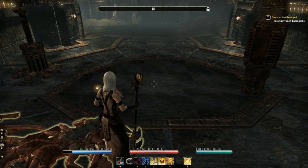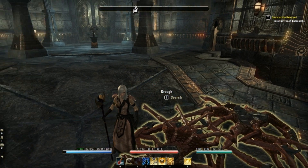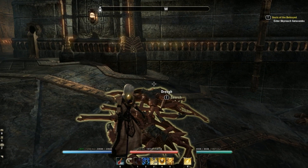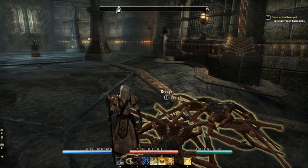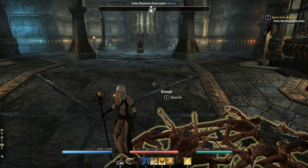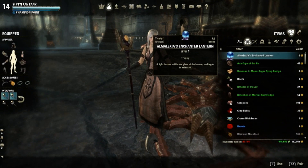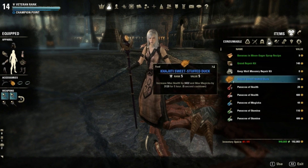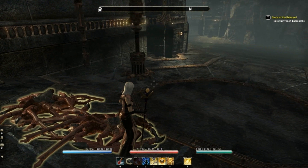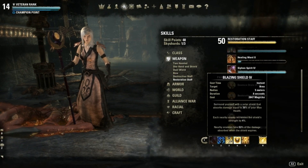Something very important to mention: for solo dungeons and solo grinding, most players stack a lot of magicka. As you can see on my left-hand sidebar, my magicka bar shows 23,040 magicka. It's better to have more magicka than health for this build. I have 23,040 including food buff, so using food works well here.